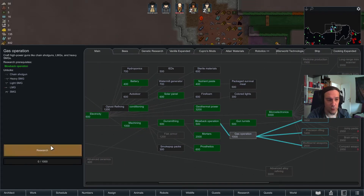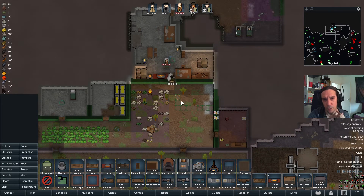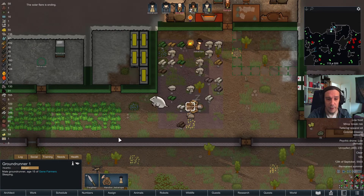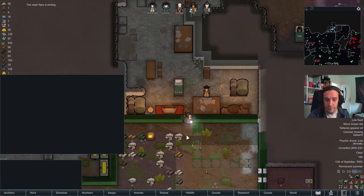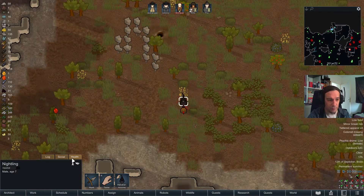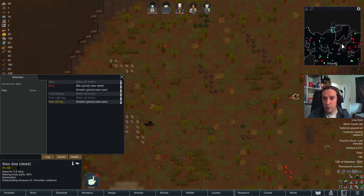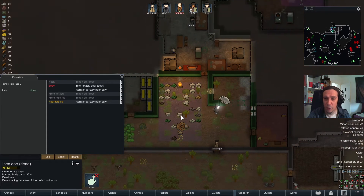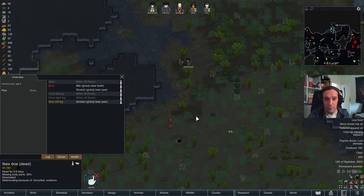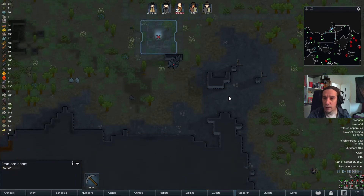Prosthetics research is done! I'm going to research the gas operation tech next. The first nightling is dead. These things luckily have one big weakness: their quite low resilience in general. But apart from that, nightlings are really bad news.